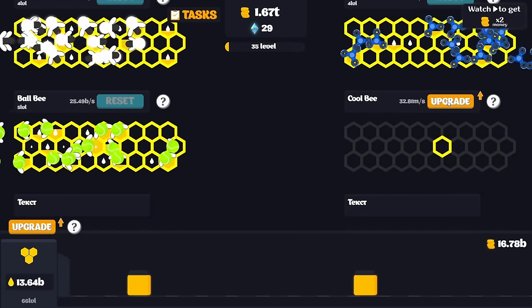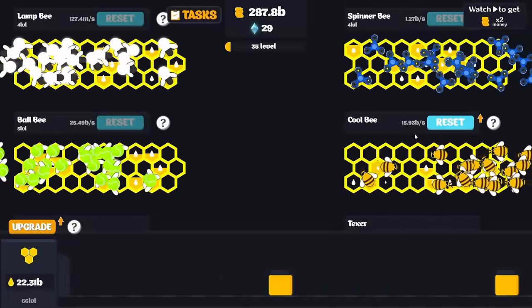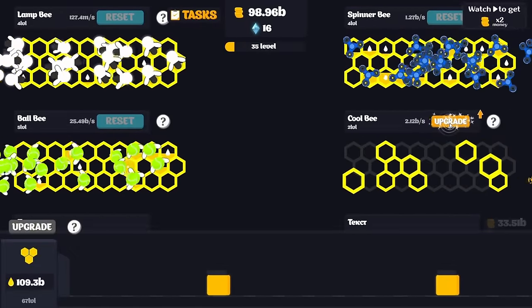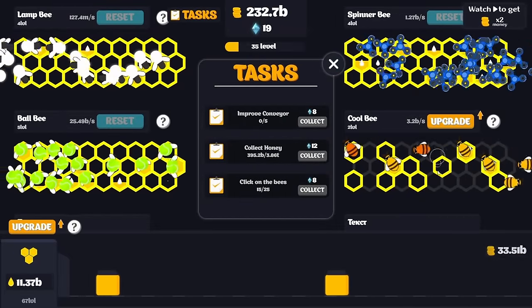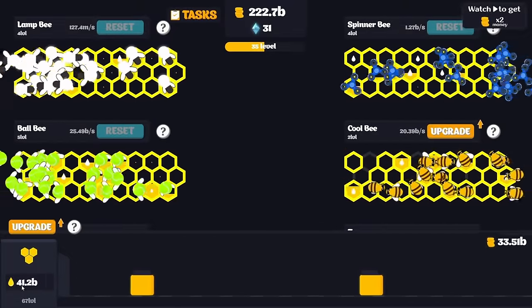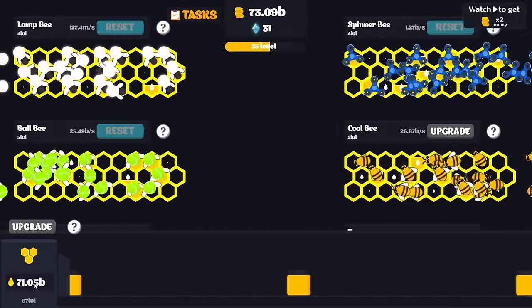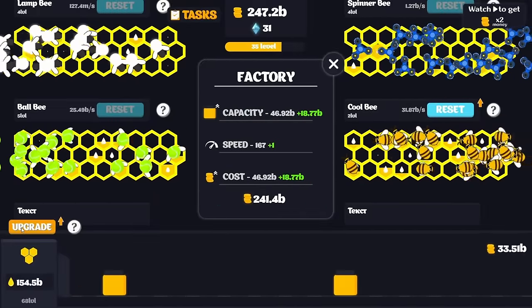A cool bee - please tell me it's a bee with sunglasses. Yes, it's a bee with sunglasses! I love the 15 billion before the first reset too. The collect honey objective is in the trillions now, and we can upgrade the conveyor comfortably for another task to be completed. Let's reset the cool bees and buy up as many as we can, clicking all these bees because that's an objective. Just these two bees alone - we're looking at almost 50 billion honey coming in every second. That's just barely keeping up with the amount we're selling as well.